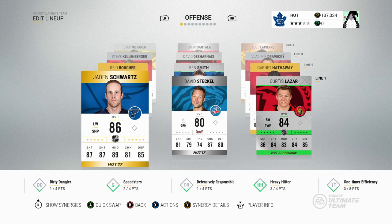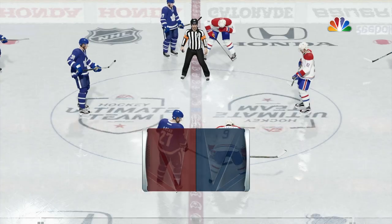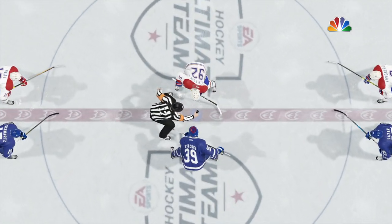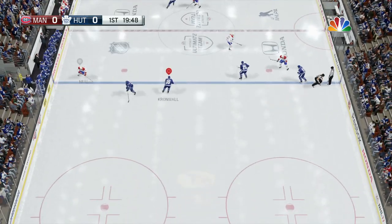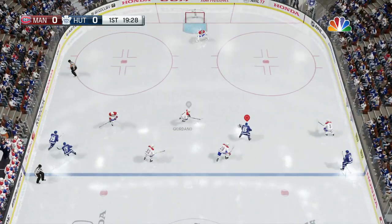Let's start up our first game. This guy has Forsberg, Kuznetsov, and James Neal on his first line, so definitely not as bad as the last guy we played, but let's get this game going and try to get some early goals.